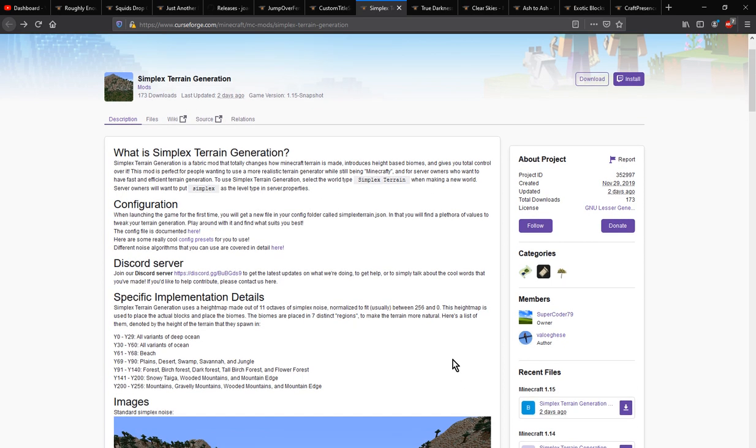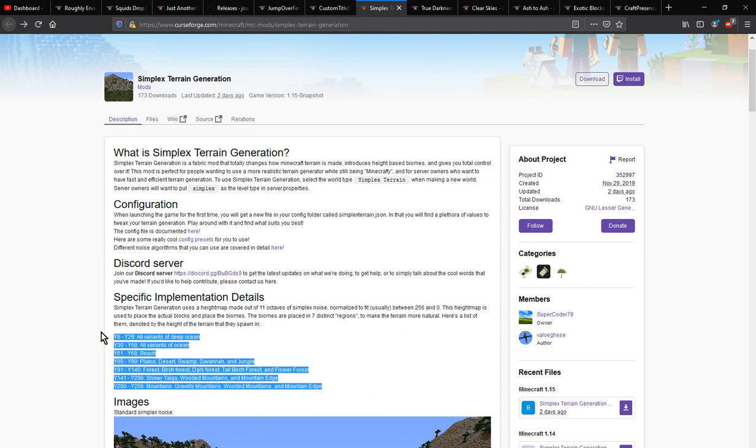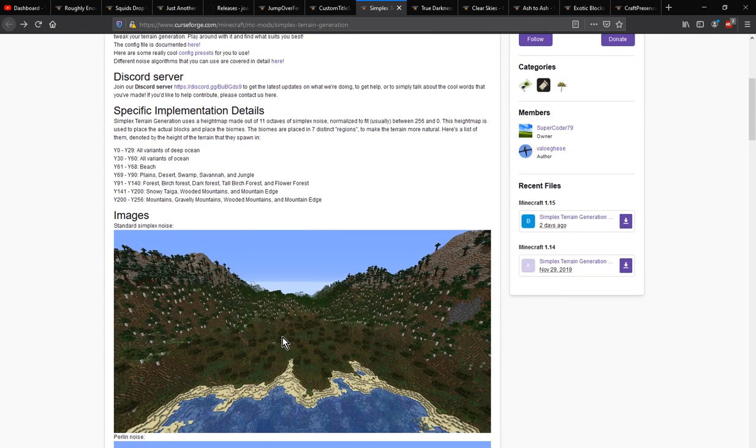A mod that adds not only a different world type but also a bunch of configuration options that you can use to determine things like certain octaves of the Simplex noise for terrain generation, as well as certain specific things like regions and biomes that can transition.